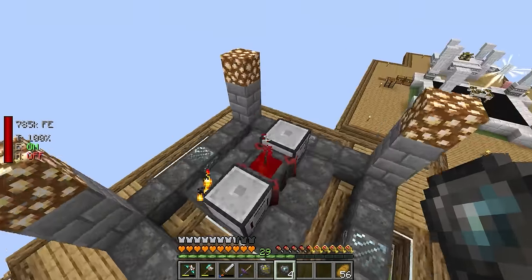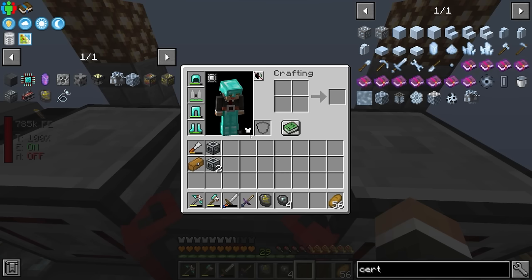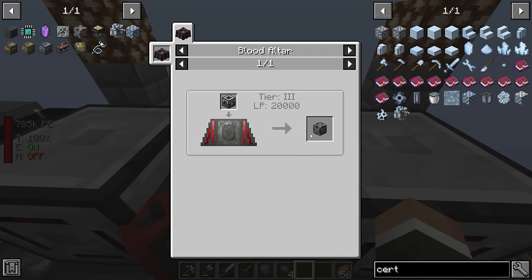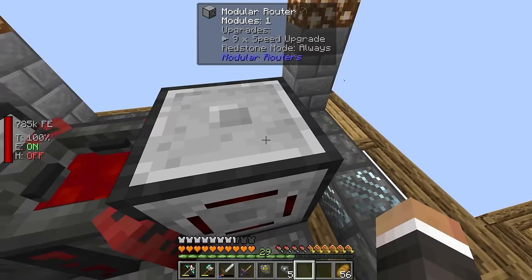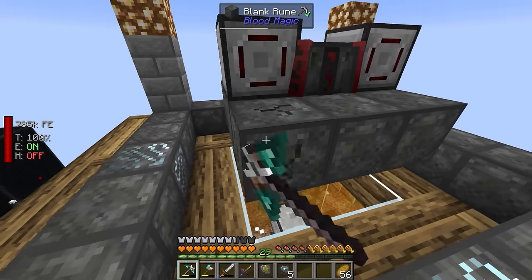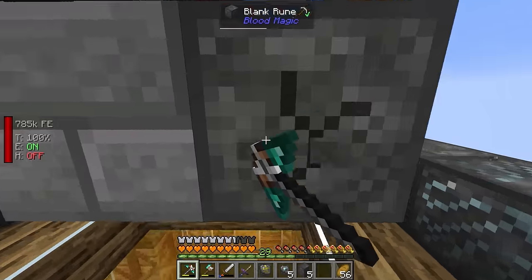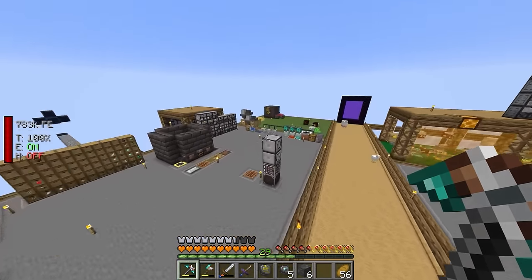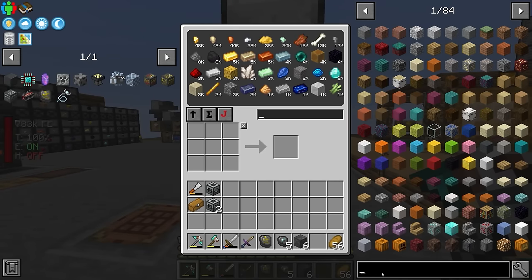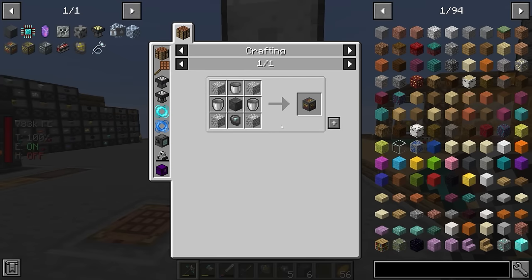We can use these imbued slates to upgrade some of our pre-existing blank runes to capacity runes. Right now our blood altar can only hold 10,000 life points, and ideally for this craft we'd want one that can hold 20,000. It's not strictly necessary if you can get the life points in fast enough, but it's going to be much less stressful if we upgrade a couple of runes from standard runes to runes of capacity.